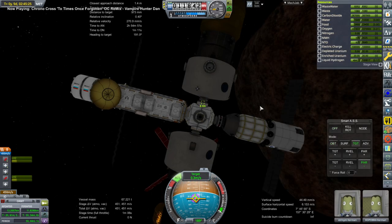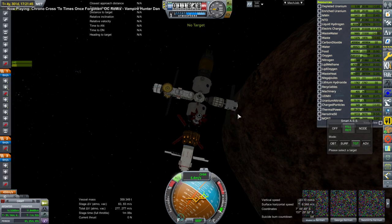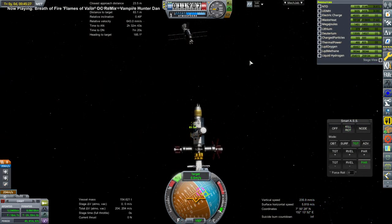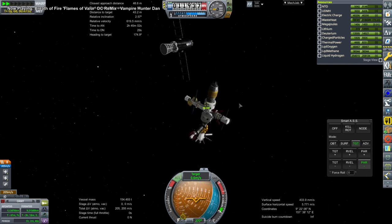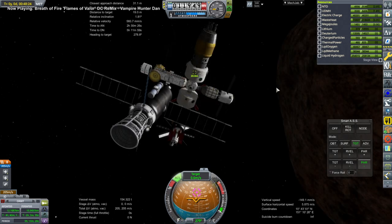Basically everything on that hub is currently habitable, so that's good. We'll just relocate that huge fuel transfer stage somewhere else — looks like to one of the docking ports on one of the HABs. We try to orient it nicely.